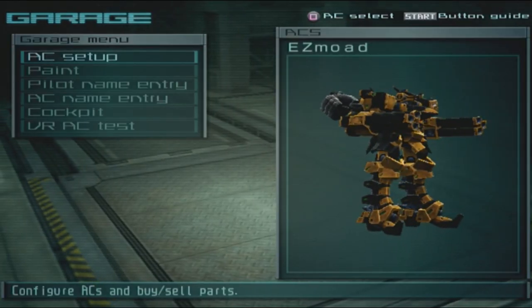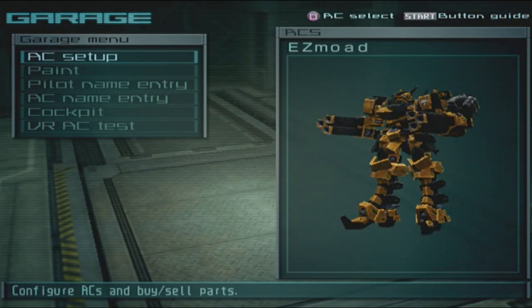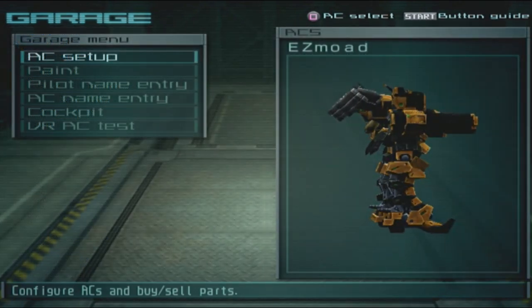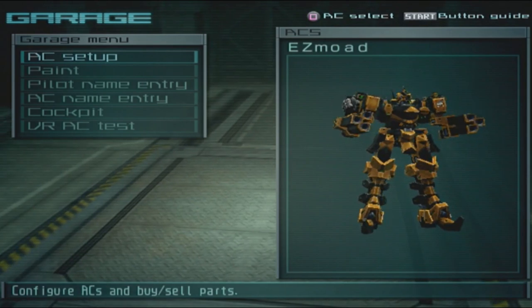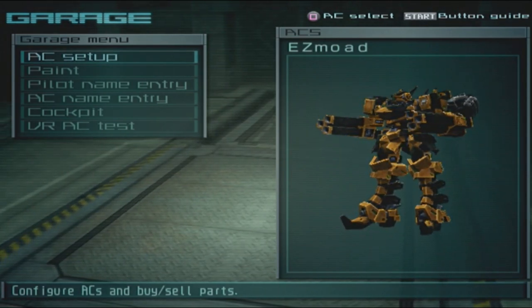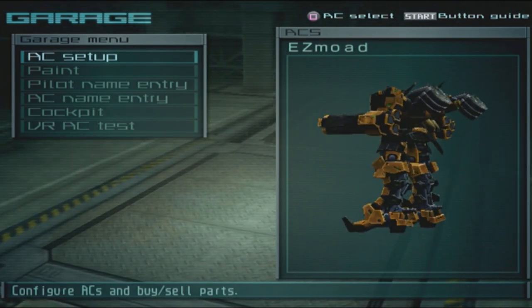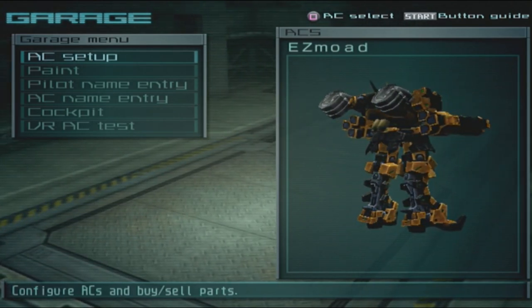Welcome back to another episode. Today we got a fairly simple comment - we're going to be fighting Bolt using a machine gun and a gatling gun. Sure, that can work, but I'm just going to have to see how this turns out because Bolt is not to be trifled with using low DPS. I'm not entirely sure how this is gonna go, but we shall see. I'm gonna build this right now.